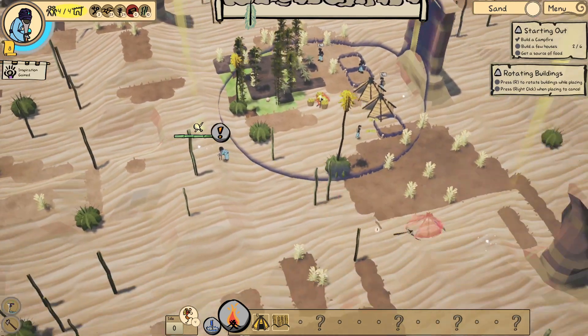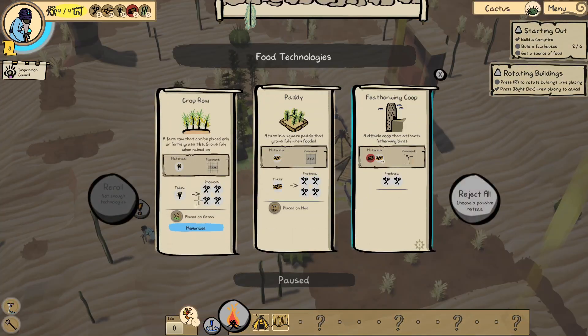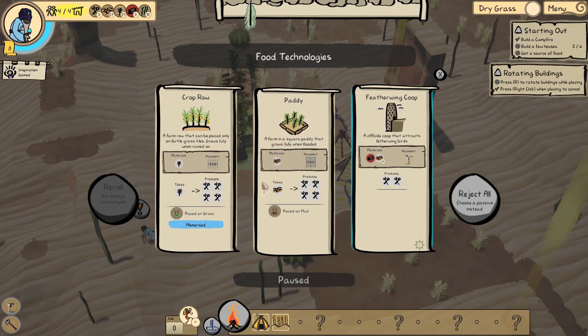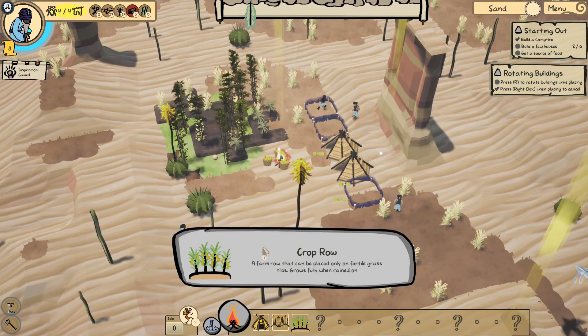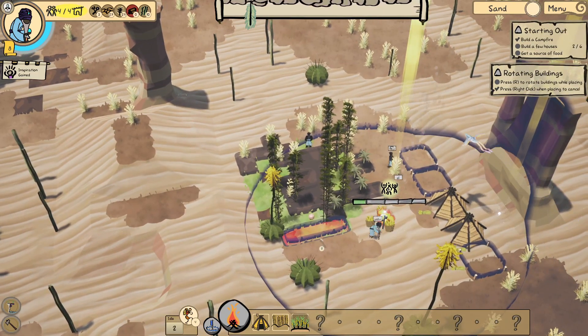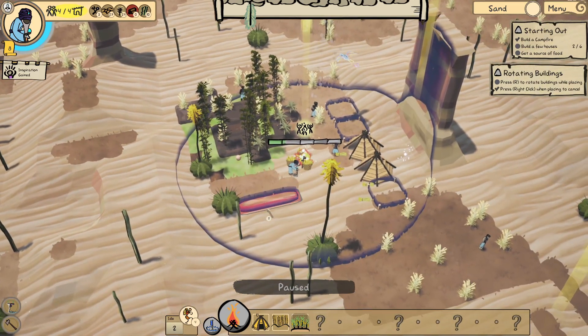I've already forgotten how to do this. Crop row, patty, featherwing coop. I don't know why I can't remember how to turn that.